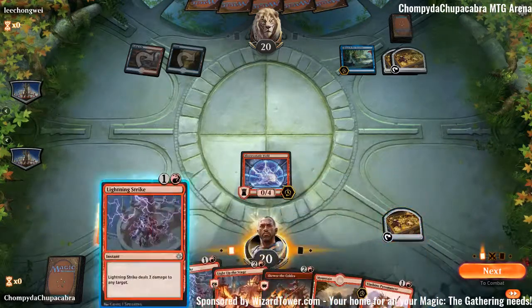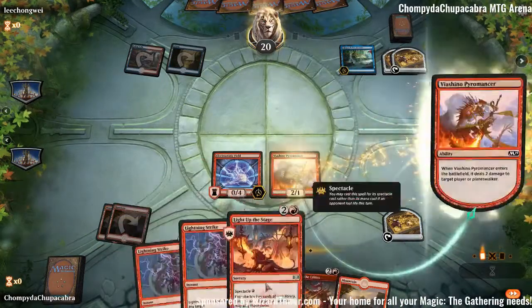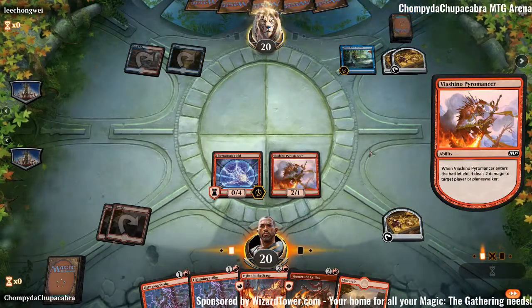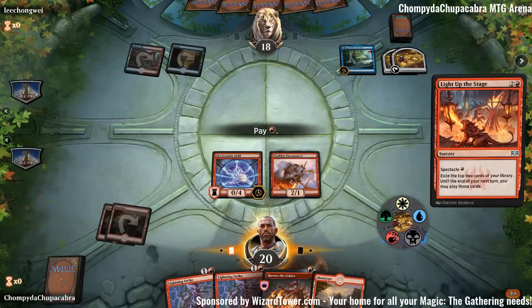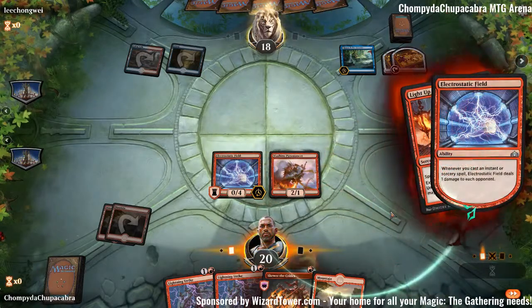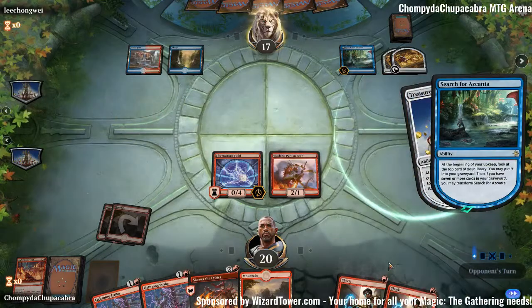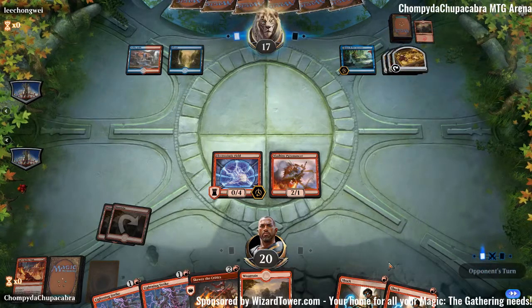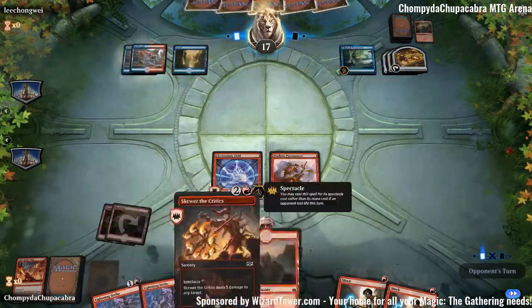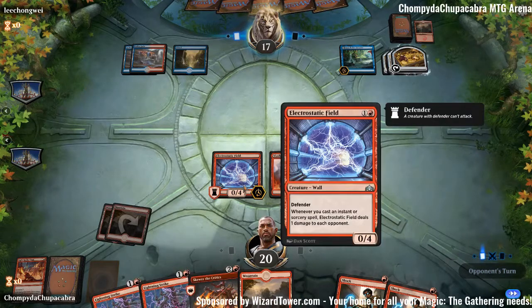Here we can Viashino Pyromancer to trigger Spectacle, but I like getting the creature out first so we can start attacking with it. The earlier we play the creature, the faster we get to attack. Let's Light Up the Stage — 1 damage to our opponent. Viashino Pyromancer shouldn't be able to trigger Spectacle, otherwise we're going to have to start bolting our opponent.